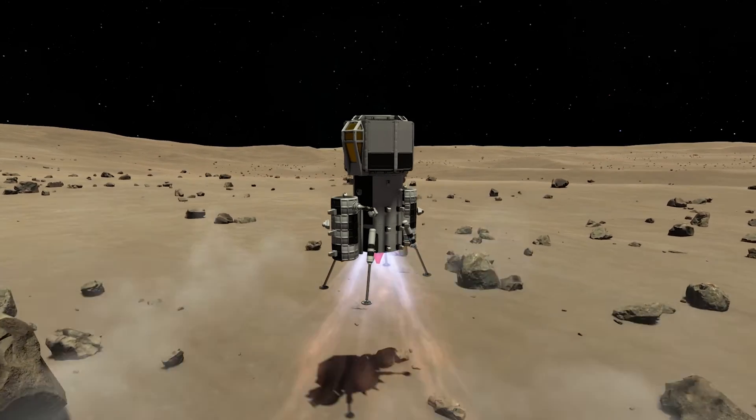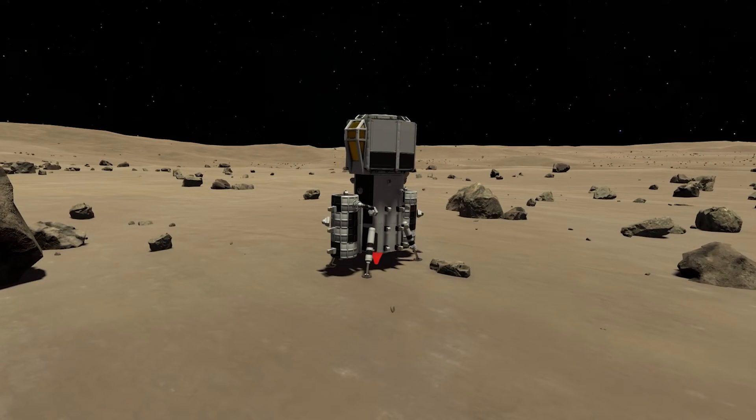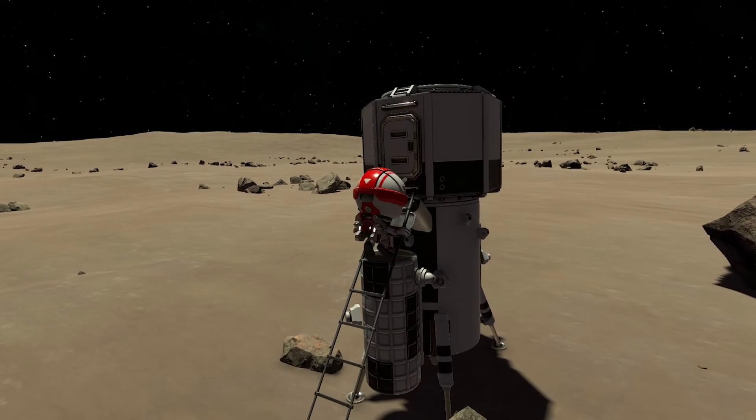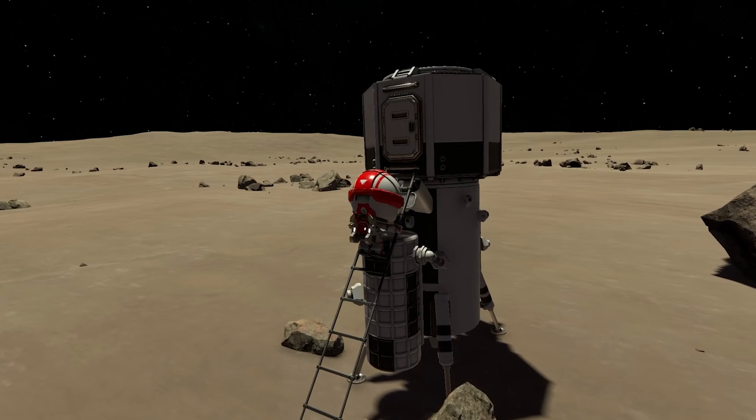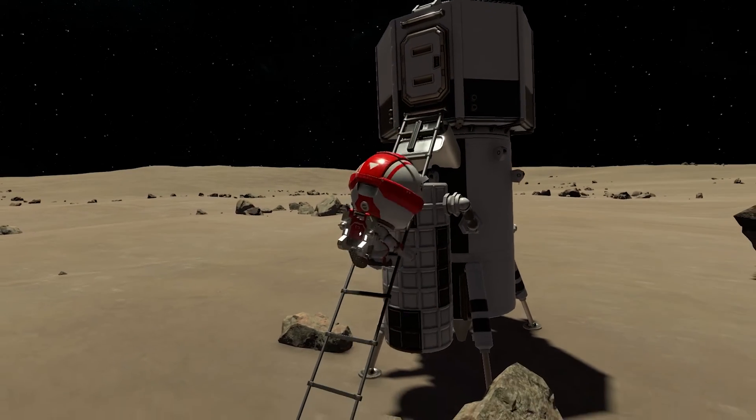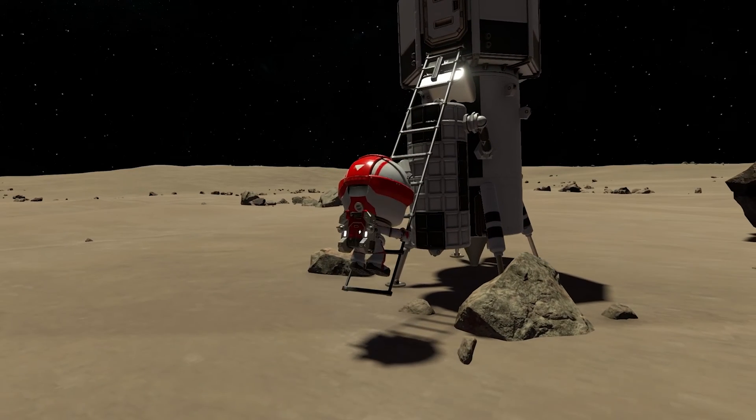Speaking of this lander — it is doing its job beautifully, because we have landed here on Tylo, the biggest moon in the Kerbal system. According to the KSP wiki page, Tylo has the exact same equatorial radius as Kerbin, which is pretty interesting. I haven't looked into how the mass compares, but it's neat to see.